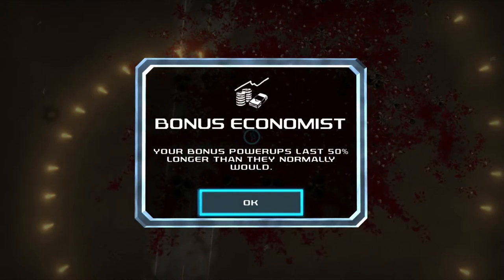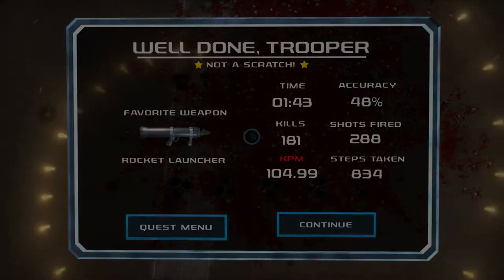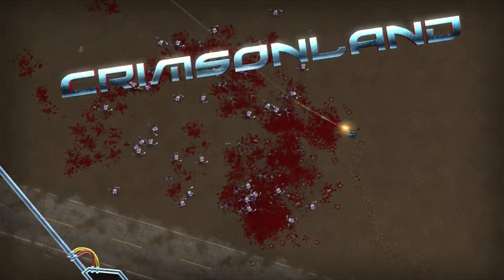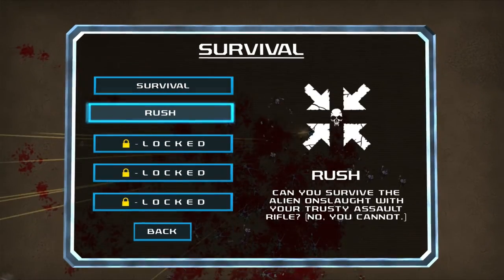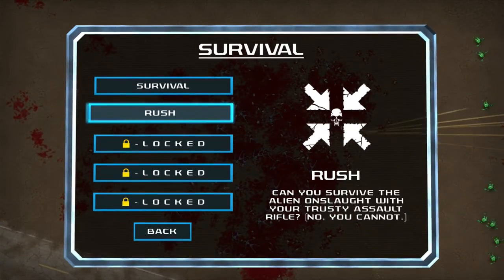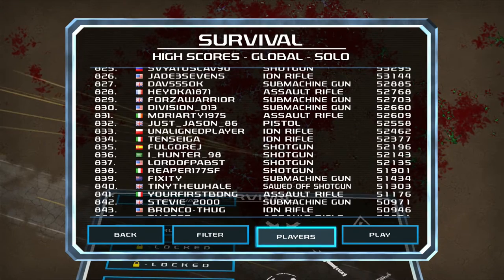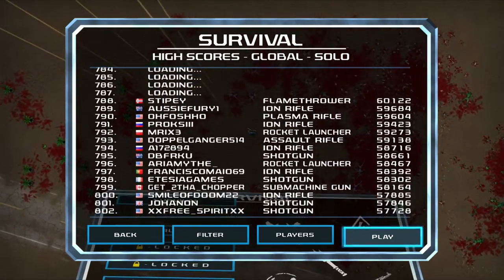We just unlocked a new perk. Perks aren't really applying to us here in quest mode, but if we go to the quest menu and into survival mode, we can have those perks available to us. There are different survival modes — I only have two unlocked right now: classic survival, where you survive as long as you can, and Rush, which gives you an AK-47 with unlimited ammo and throws a ton of enemies at you. And of course, this is where high scores come in — if you're competitive and like getting number one worldwide, this is a good game for you.